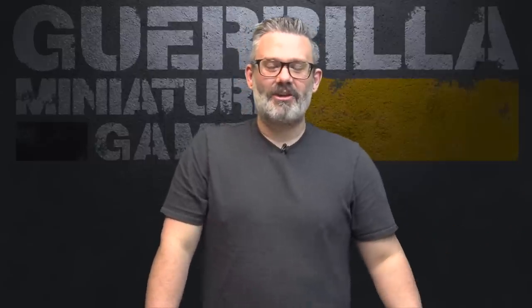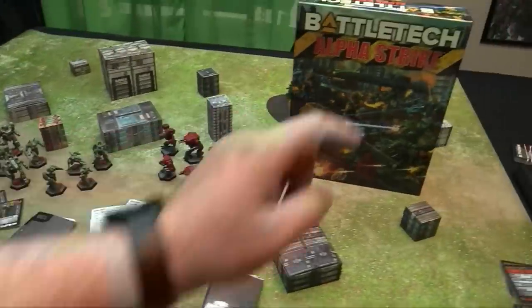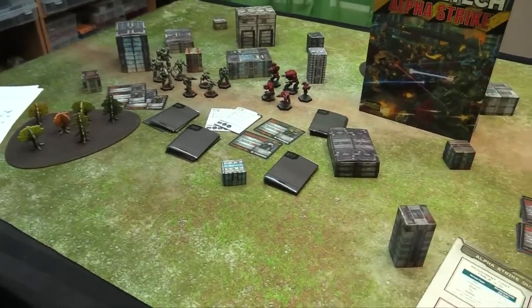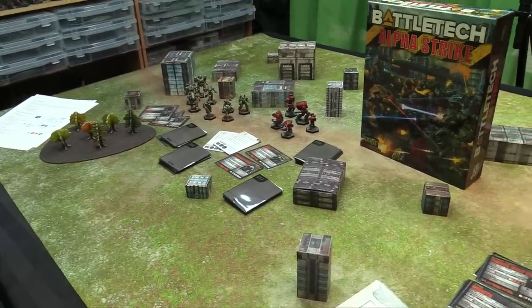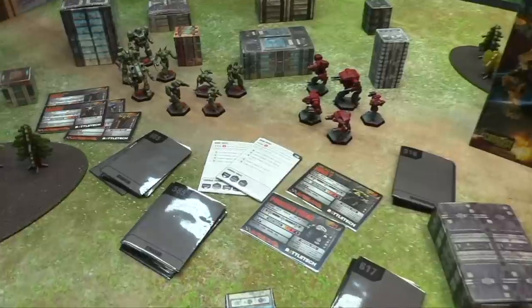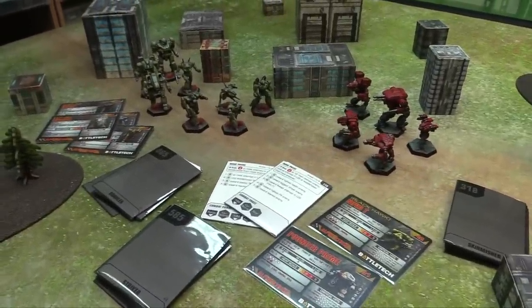We're going to use stuff from the Alpha Strike starter, played exactly as intended per the beta rules, and we'll show you how this works. I'm set up and ready to try out the Aces rules with my Alpha Strike starter set — just using the contents of the box. First Look is all about giving you an inside peek into rule sets that may not be in finished condition, so I want to follow the guidelines as best I can.